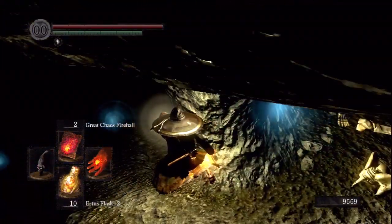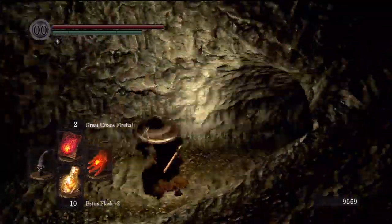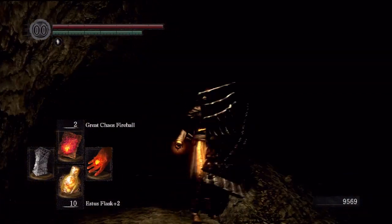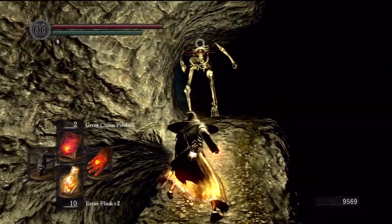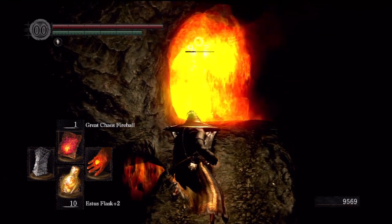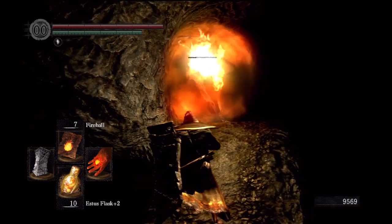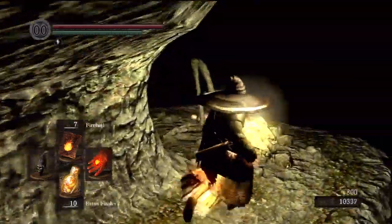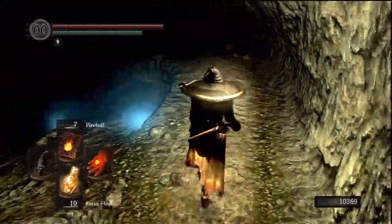That area I dropped down from has actually three dogs instead of one — you can just kill that one and sneak by the other two. Always hug the walls just to be sure — you don't want to aggro a whole bunch of stuff. If you're watching the video trying to go the exact way, shortcut a couple of mobs by going exactly the way I did and hugging the walls. There's a corpse that has an item.